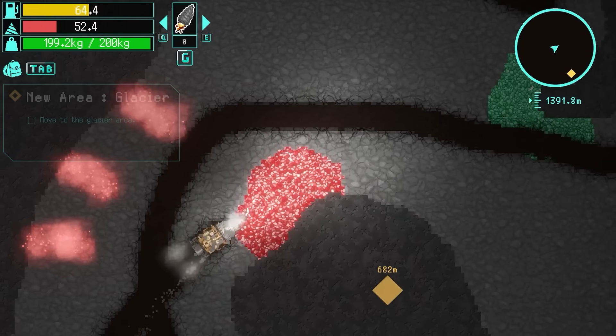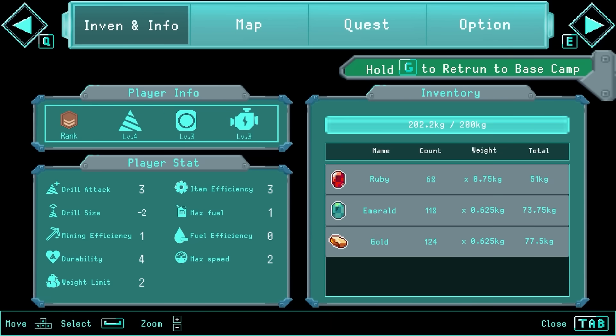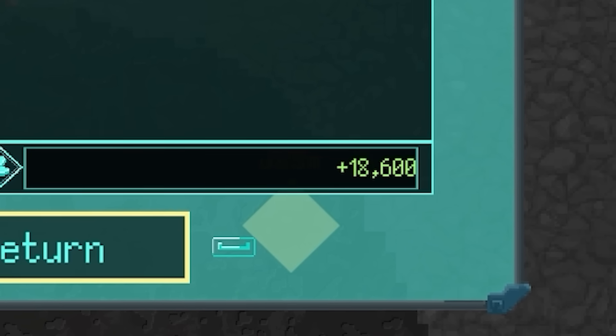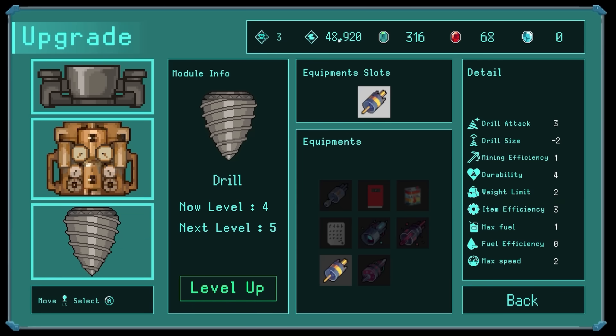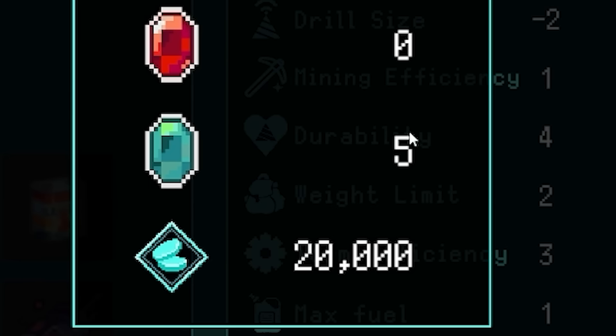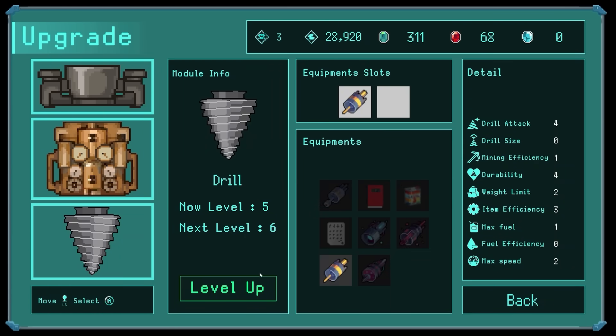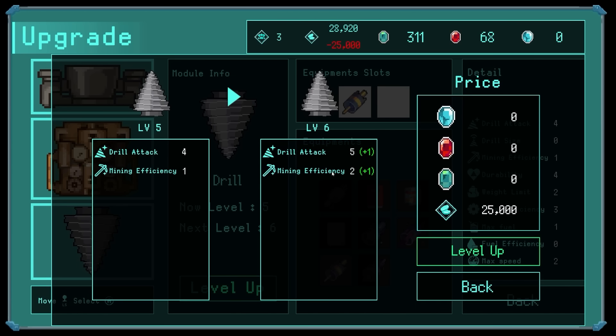I can't go any deeper. Just going to fill up my inventory with the red stuff and then return to base camp. We made 18 grand - that was all from the gold. We've got just under 50 grand to spend. If we want to level up our drill, it costs 20 grand as well as some of those emeralds. Finally we get increased drill size - so yes, definitely do that. Mining efficiency and drill attack - 25 grand. I think I'm going to do it.